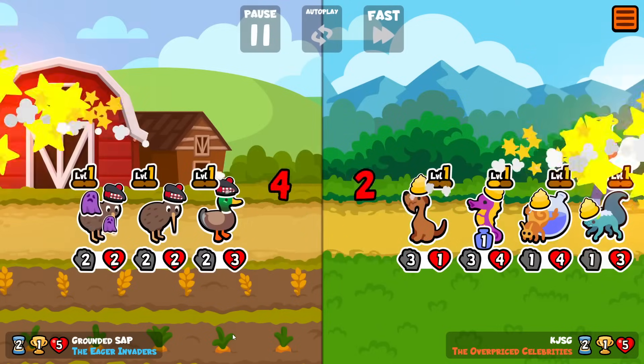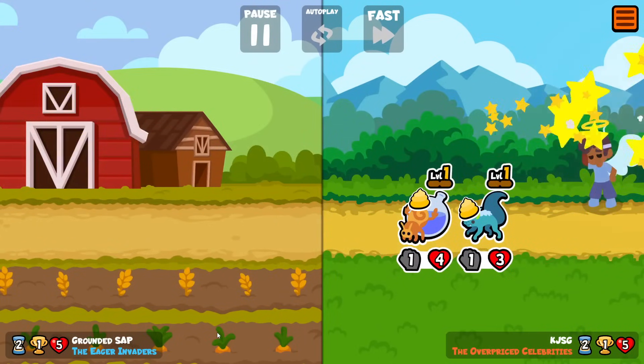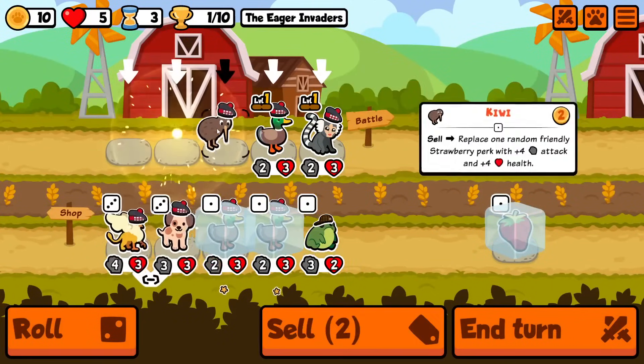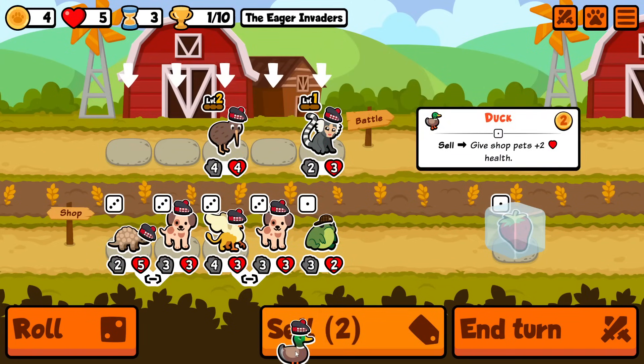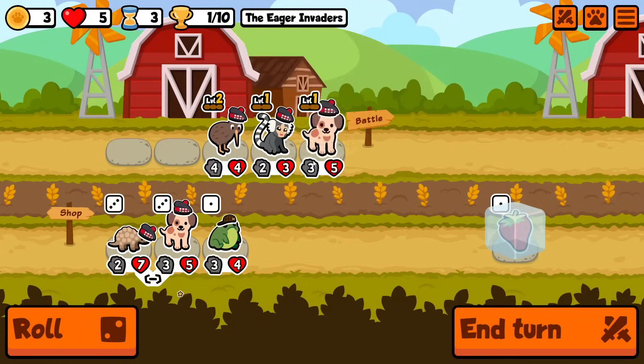We are also making use of Kiwi here, which has the ability of selling and replacing a strawberry for big buffs in the early game. The days are numbered for that ability because on the test server it's being changed. I can't remember exactly which version they're on at the moment on the test server but it's had a few different iterations already. So let's just enjoy it while it lasts.